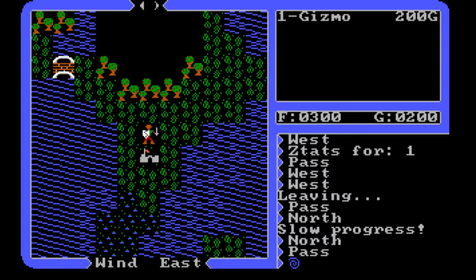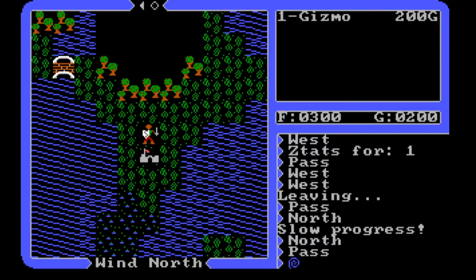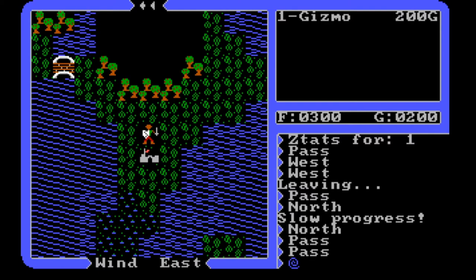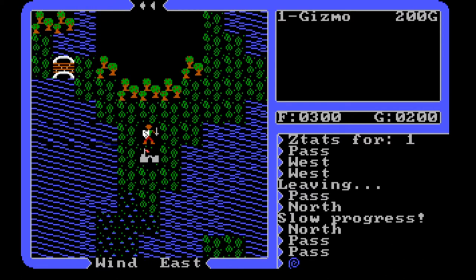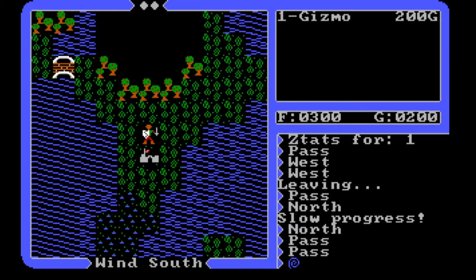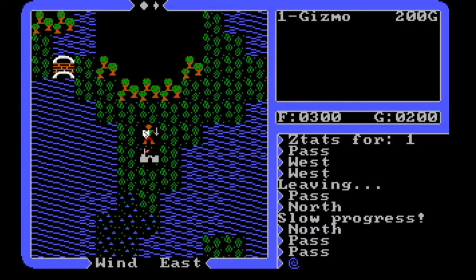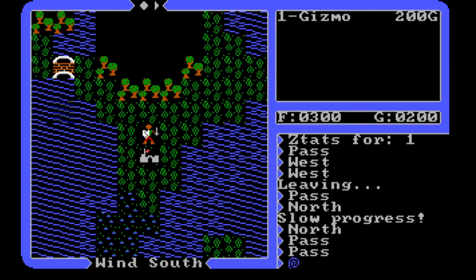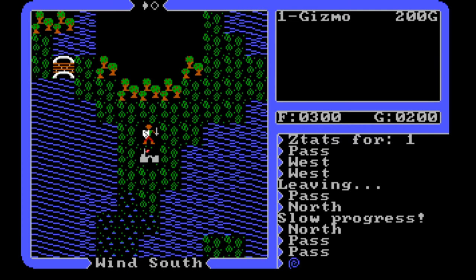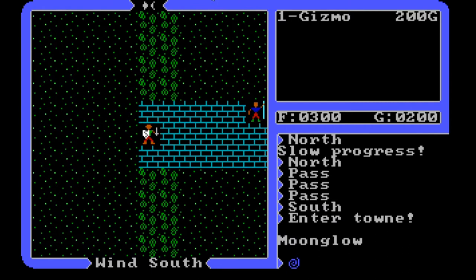Hello and welcome back to my series on Ultima 4, doing a complete playthrough of this game. As you can see, we are here right where we left off last time, near the town of Moonglow. We're going to start our gameplay today by going into the town to explore and see what is happening there. Everything here works on a text-based basis, so I'll type E for enter town — and now we're standing at the gates of Moonglow.